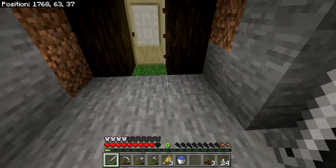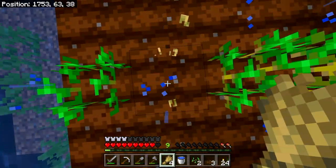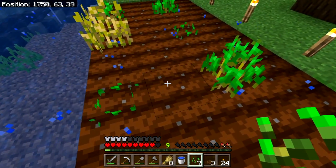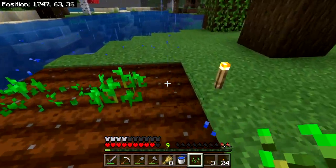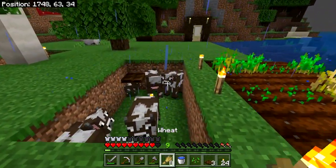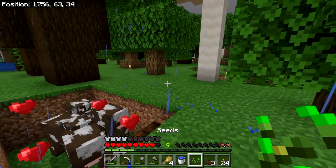We should have the wheat on us — we're getting hungry. We're going to harvest some of this fully grown wheat and replant the seeds — always replant the seeds. The more seeds you plant, the more you can grow. Our farm is full. Let's feed our cows — just the adults so that they have more babies. That also nets us experience.